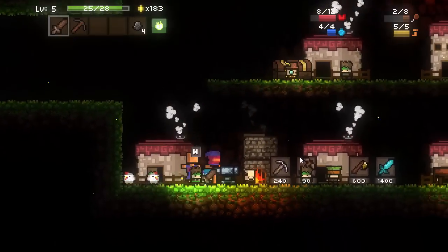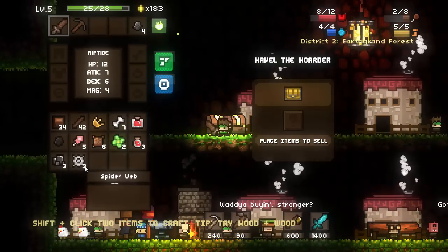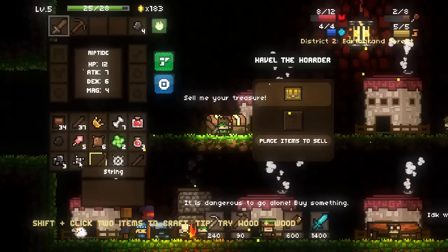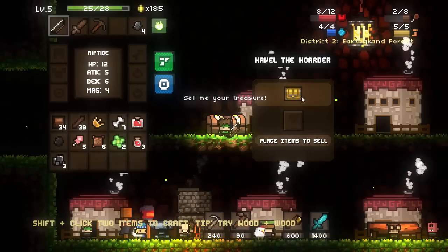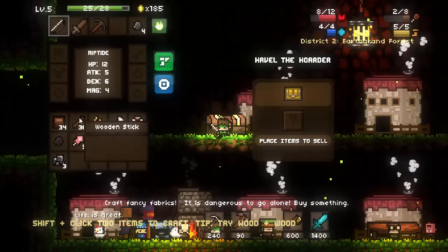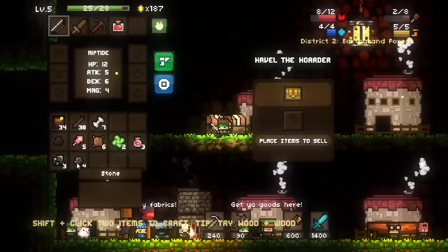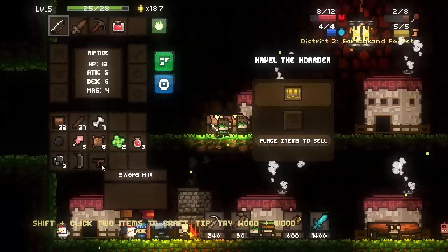At the end of every district you will come to a town, and in the town you can sell all your stuff. You come to this guy, Havil the Hoarder, and you can sell some of the stuff you're not going to need. Combining two spiderwebs will make a string. Going up the tiers with sticks, we can make ourselves an unstrung bow and combine that with string to make ourselves a strung bow. You can sell the rest of the spiderwebs - selling items does give you a small amount of gold. It doesn't matter what the item is, it always gives you one gold. So if you have a bunch of wood and stuff, you can actually sell that for a decent amount.